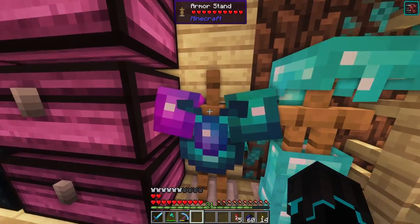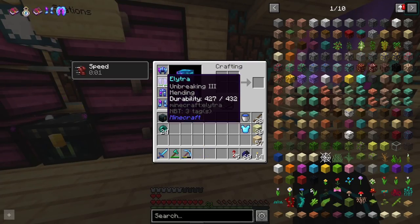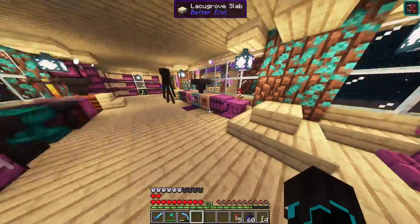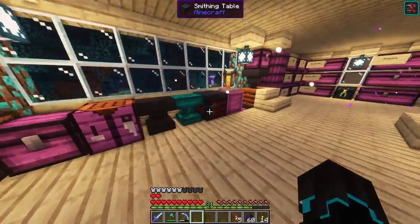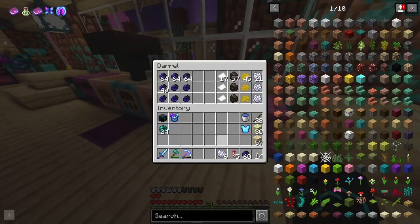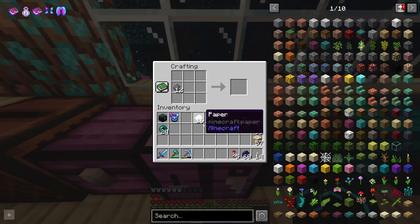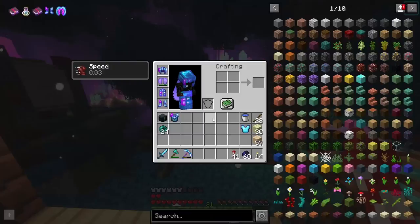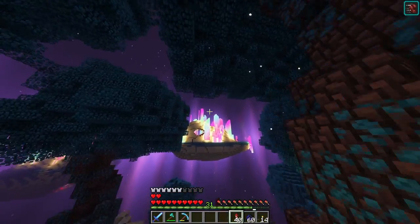I'll be placing my crystallite elytra in storage and using this backup one which has unbreaking and mending, just in case. I need to make sure I have enough rockets — I don't think I do, so I'm going to make some more. Getting the gunpowder, the paper, and boom — that should be enough rockets. Let's go.